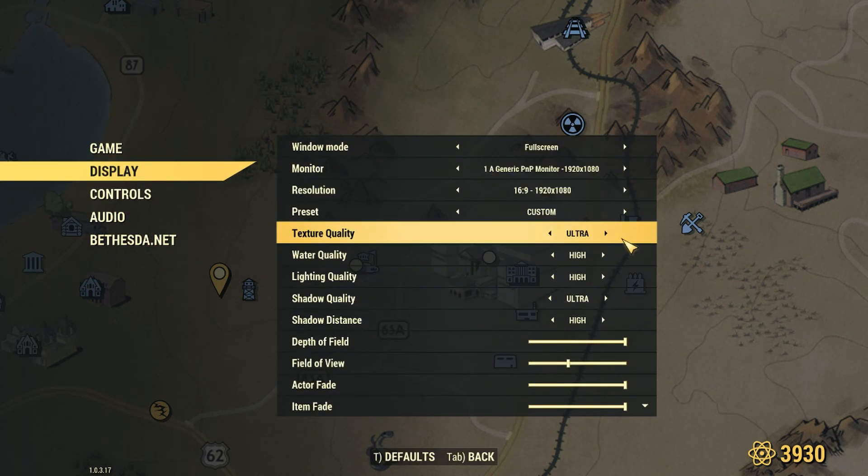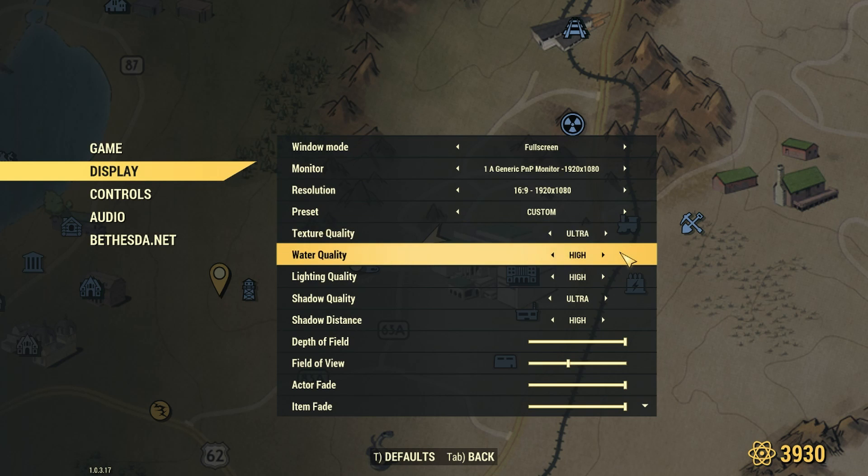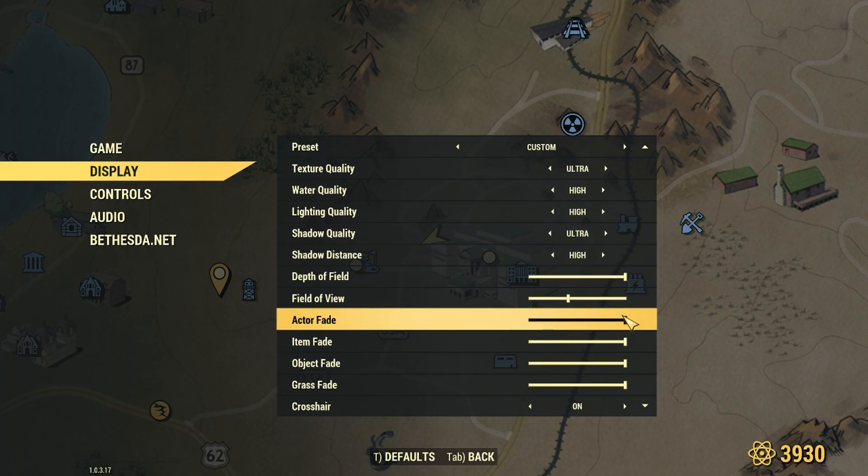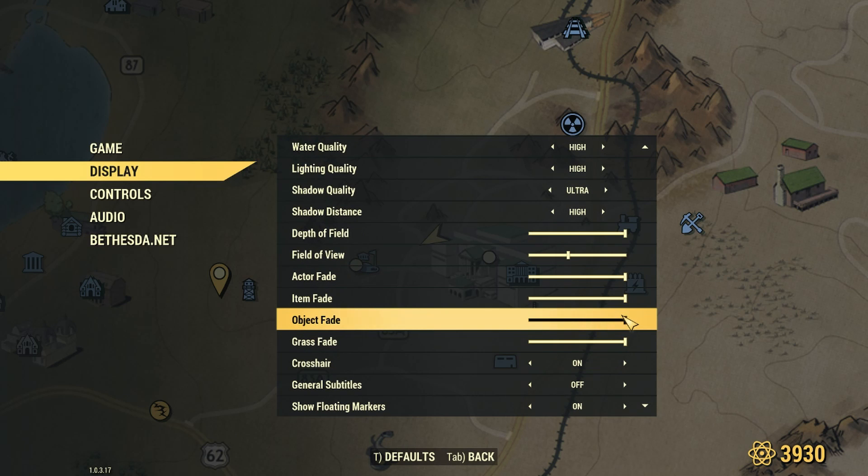Like I was saying, everything is set to the ultra or high setting right now, except for the field of view which doesn't really make any difference. What I'm going to do is change the Object Fade, because it's the worst setting of the four that causes the freezing to happen.